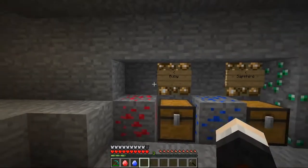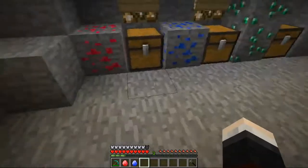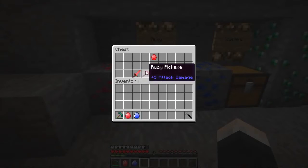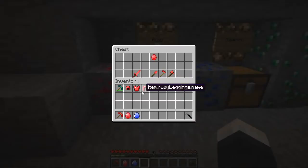It actually gives us one less than full armor, and this is nice - look at that, that looks beautiful. Nice and bright red. We also have the tool set as well. The ruby sword actually does seven attack damage, so it's exactly the same as a diamond sword, and then we've got the pickaxe - it does the same damage as well, and all the rest too. So let's take our diamond pickaxe and put it away and take the ruby pickaxe, and we're going to use that for the rest of the mining expedition.